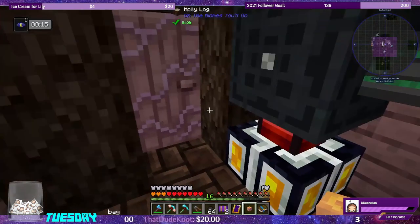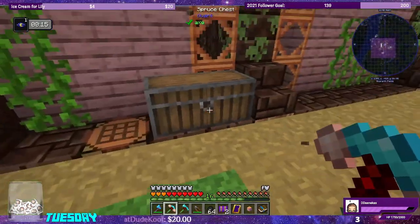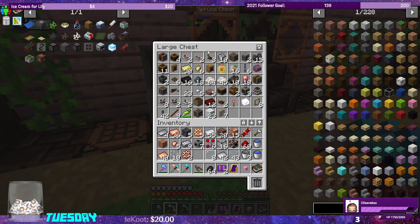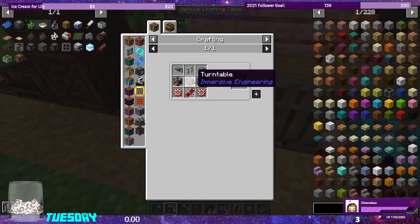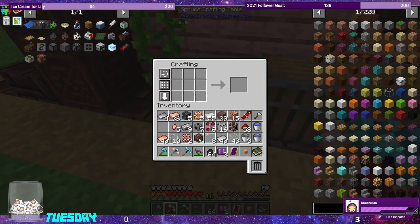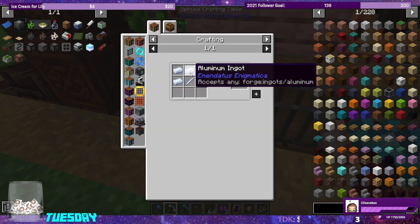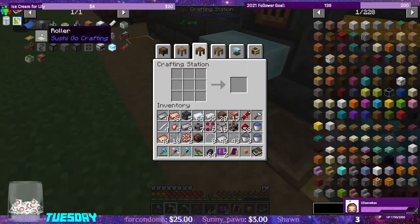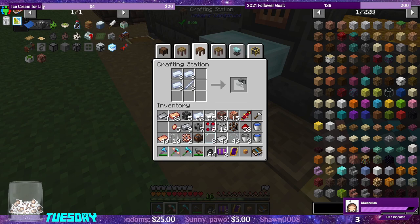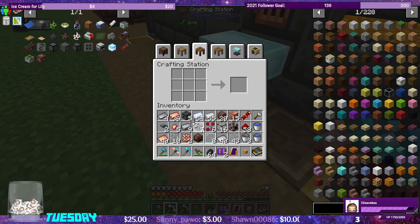We need one brass casing — we should have one over here. We got 11 from quest rewards — came in clutch. Block of lead, aluminum rods — one, two, three, four rods. Let's make two of those components. They stack, and now we need one more piece.